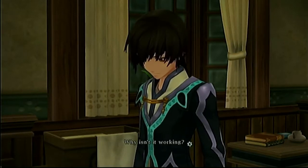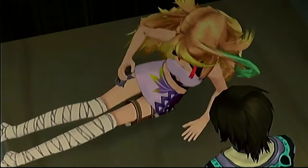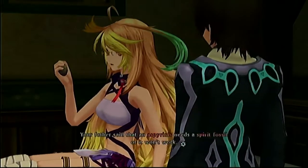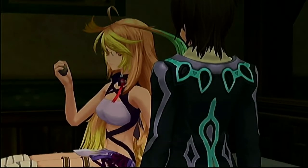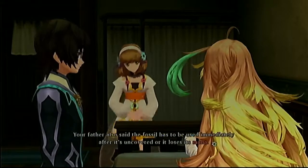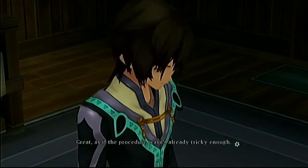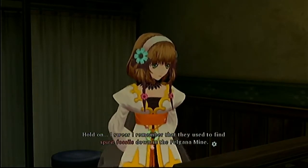Leia explains that the Asperixis needs a spirit fossil or it won't work — there's no mana in the current stone. Jude's father noted this in his files: the Asperixis needs a spirit fossil. Mila asks if those things really exist. Leia adds that the fossil has to be used immediately after it's uncovered or it loses its mana. Leia recalls that they used to find spirit fossils down in the Felghana mine.